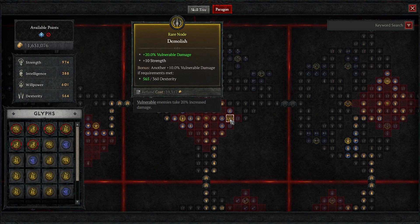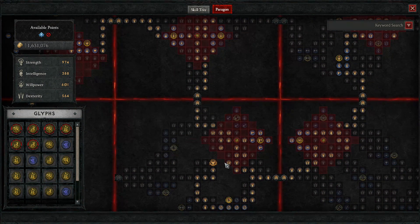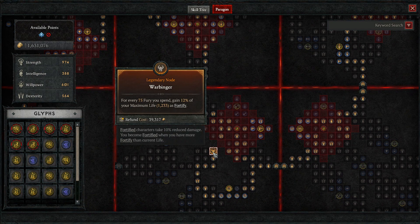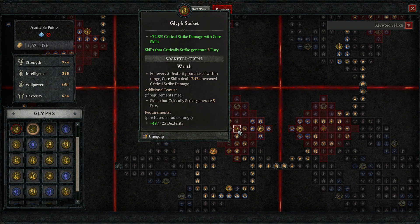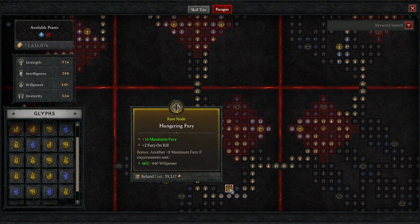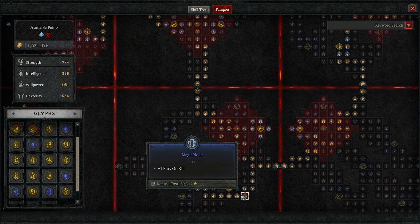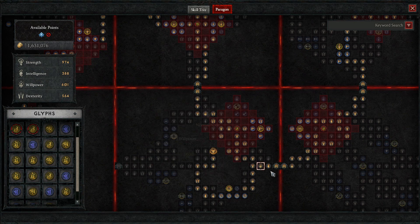We have some nice rare nodes with more vulnerable damage. Arrogance gives us damage reduction from vulnerable enemies. Then we move down to Warbringer: for every 75 Fury you spend, you gain 12% of your max life as fortify — this keeps our fortify buff going constantly since we're draining Fury like crazy and will remain fortified the entire time. We're going with Wrath on this one for critical strike damage with core skills. We also pick up maximum Fury, Fury on kill, and more of those on the magic nodes on the way over to Warbringer.